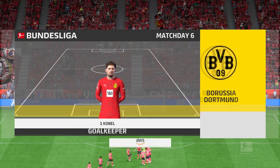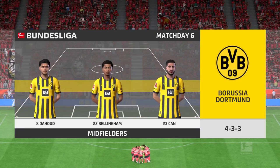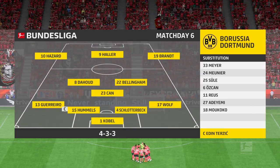Here's the starting 11 for Borussia Dortmund. Mahmoud Dahoud starts with Emre Can in central midfield, and the striker of choice is the powerful and lethal Sebastian Allaire.